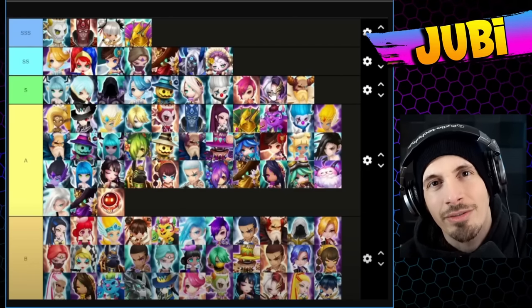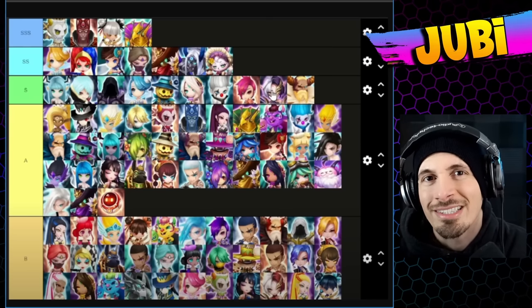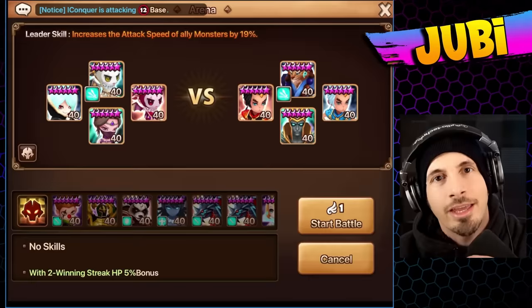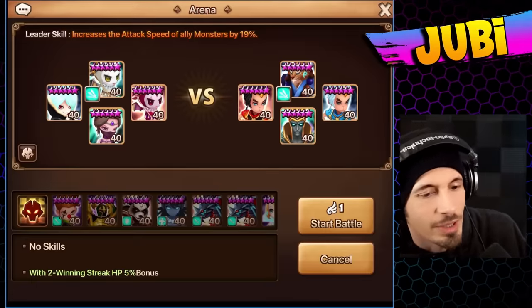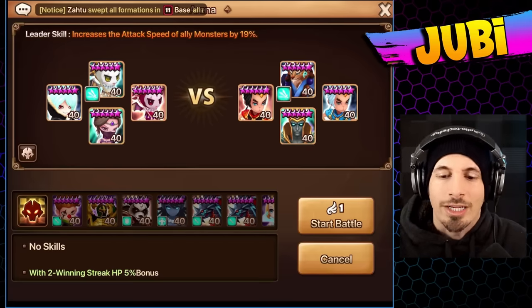In the last video we made a Hall of Heroes tier list. In this video we are going to make an Arena Offense team based on the top units from that tier list. We have a SSS tier unit with Gemini, a SSS tier unit with Isabel, a SSS tier unit with Liesel, and an S tier unit with Draco.